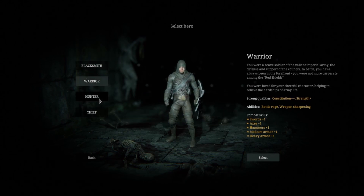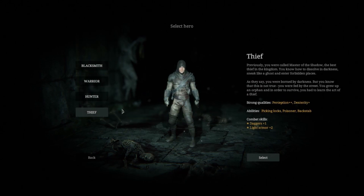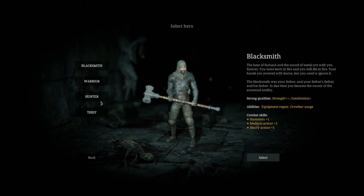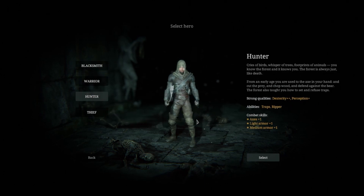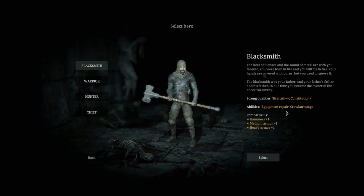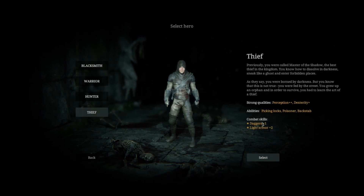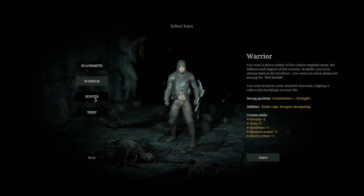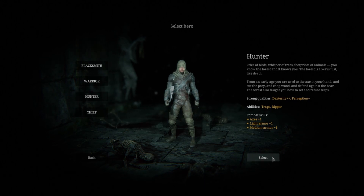I actually get to choose a character - I like that. Eve, Hunter, Blacksmith. You actually play the Blacksmith. Light armor, medium armor, caps, ripper, battle rage, open repair, crowbar usage, pick locks, poisoner, backstab, austerity, perception. Let's go for agility.